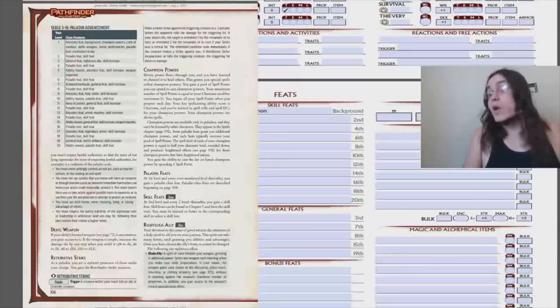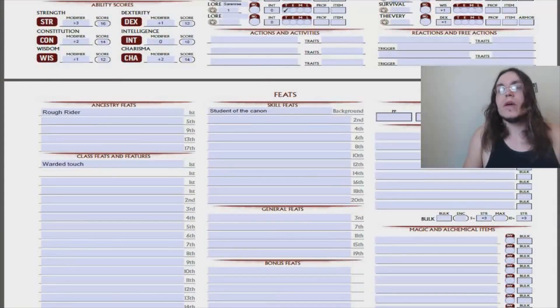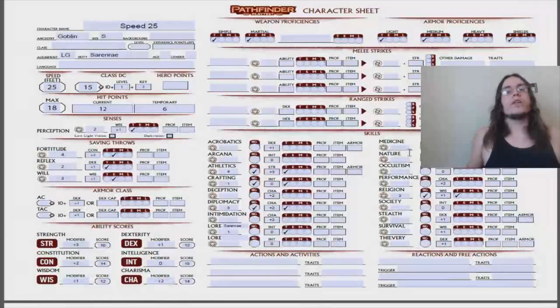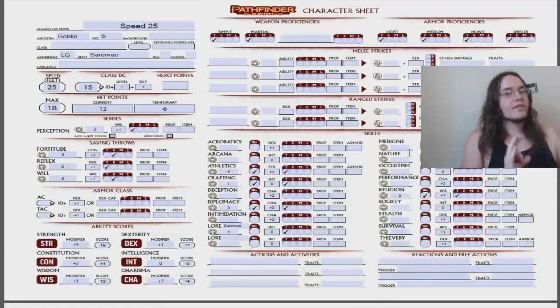And that is how to roll up a character in Pathfinder Second Edition. If I did something wrong, or if you have any questions, throw them in the comments and we'll get right on them. I hope this was helpful — be sure to like and subscribe for more videos. The next episode we're going to do one more of these before diving into min-maxing for fun and profit, because it's a playtest — how can we accurately playtest something unless we play two classes at once? That's right: gestalt characters. Same time next Saturday.